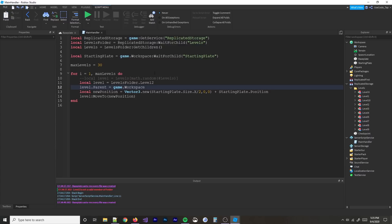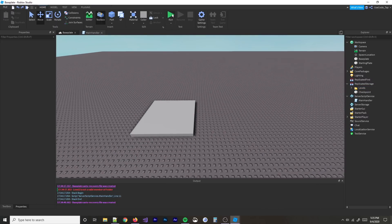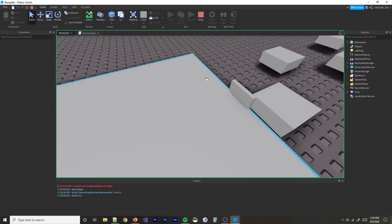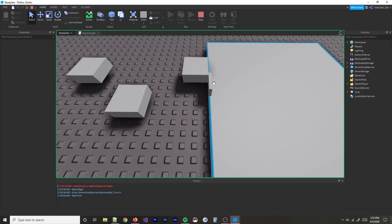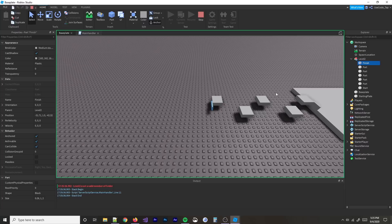I started scripting. As you can see, we defined a few variables — like ReplicatedStorage, the levels folder — and we made a max levels variable which is going to be 30. One issue we ran into is that we need to actually move the whole model to the end of the thing. We need to set a primary part for each model, basically meaning we need to have a place where it can move to.